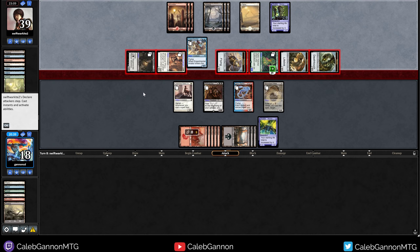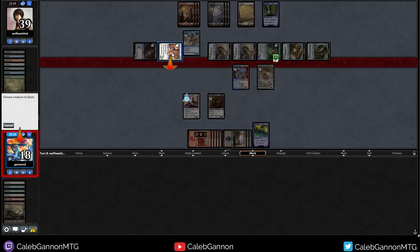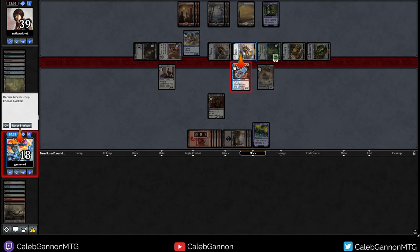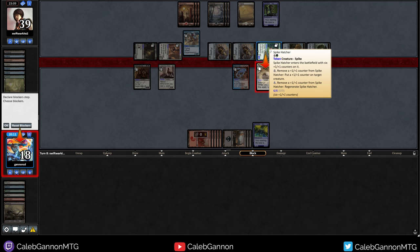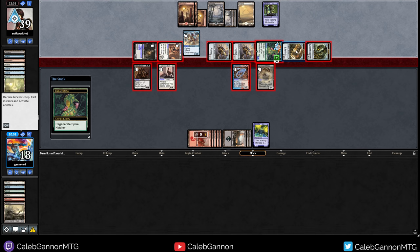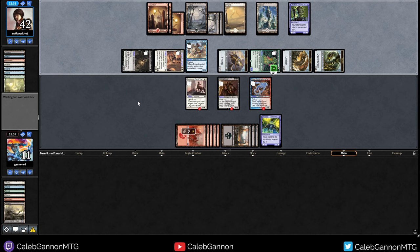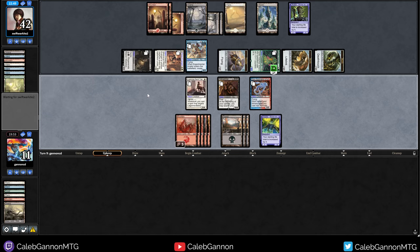So I can block here, here, and here. They need to put two counters here if they want to save their flyer. I don't think this block goes very well for them. They can remove a counter to regenerate it. None of these attacks go too poorly for me, and they lose their best card. I imagine they want to pump up this worm. Well, that went really well. They do have access to eight mana now, but that went a lot better than it could have.